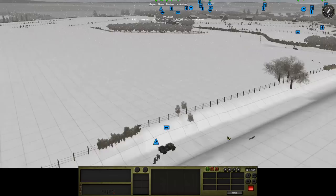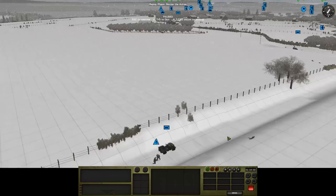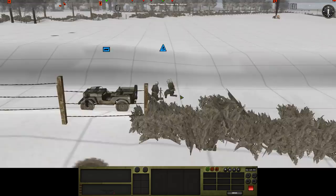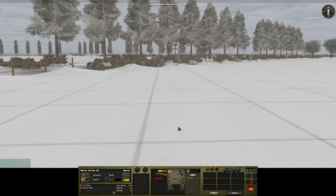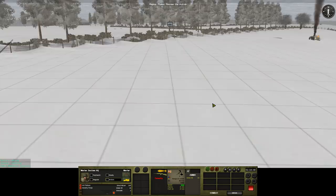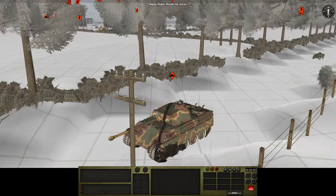This mortar team actually got a hit on top of the Panther. Somehow, despite the fact that they're down here, they can target that area — I'm not sure how they're managing it, but I'm not going to complain. What would be great here would be for a round to land and kill the tank commander — just knock his head off. But nope, not happening.